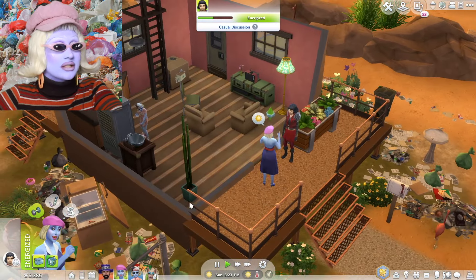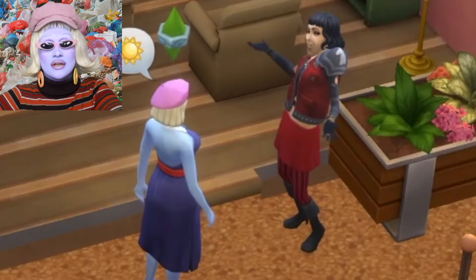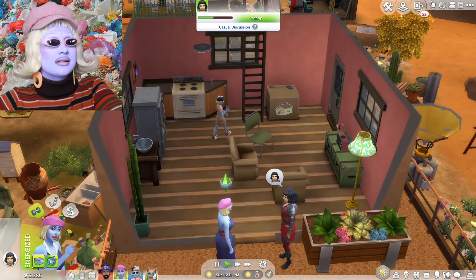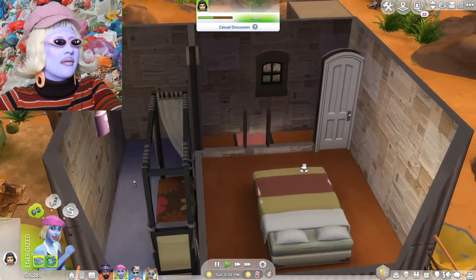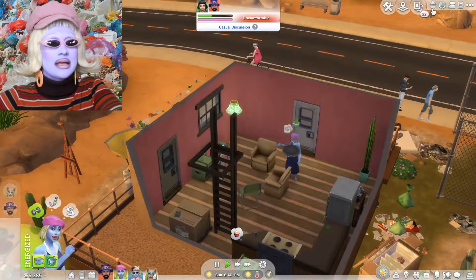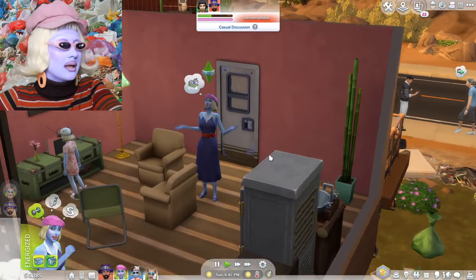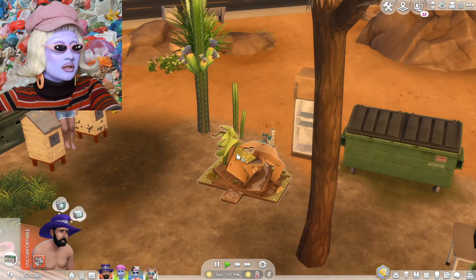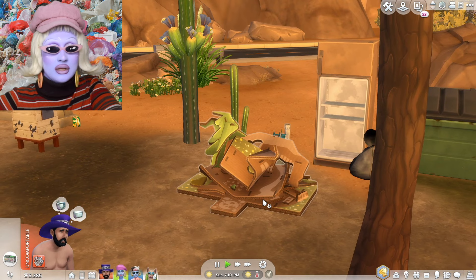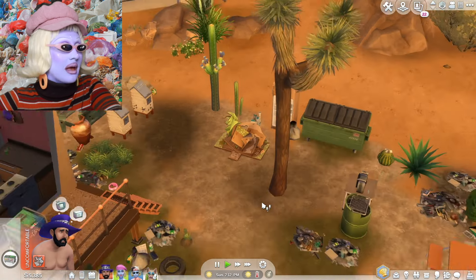Apocalyptic Lord Farquaad is actually a professional candle maker and owns his own candle store — he sells candles in Eco Lifestyle. This is our upstairs; it's very bare at the moment because we're currently saving up money, making money from finding all the trash. Apocalyptic Lord Farquaad has trashed Cranky Pancakes's cardboard doll castle and I was very, very upset about that.